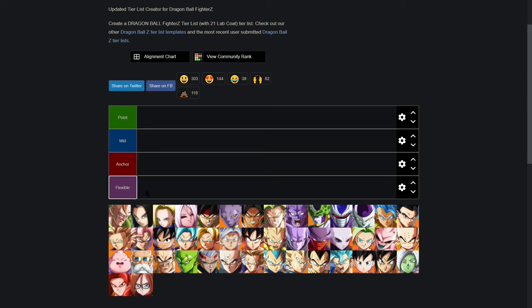The last category is flexible. These are characters that fit into multiple positions. Most characters in this category will play at least two positions equally well, and some might play all three equally well. Now that we know what each role means, let's start breaking down each character one by one. For each character, I will recommend a position, break down what they bring to your team, and then recommend an assist. There will be timestamps down below, so let's get started.